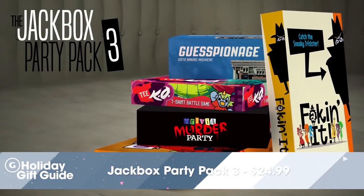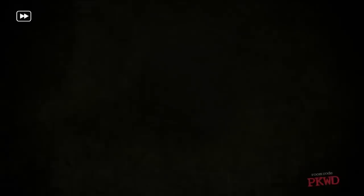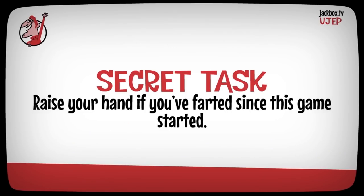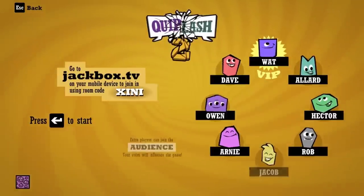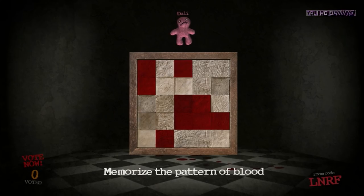If you want to play games with a big group, get the Jackbox Party Pack 3. The newest Jackbox Party Pack comes with five games to test your brain and mess with your friends. From the makers of You Don't Know Jack, Jackbox Party Pack 3 comes with fun and frantic games like Trivia Murder Party, a deadly quiz show, and Fakin' It, a sneaky game for tricksters. The best part is you don't need extra controllers — up to eight players can join in using their phones, tablets, or computers. You can get Party Pack 3 for Xbox One or PS4 for $24.99.